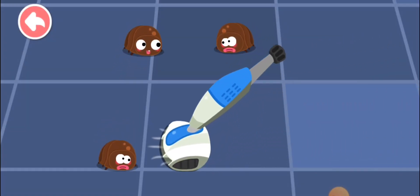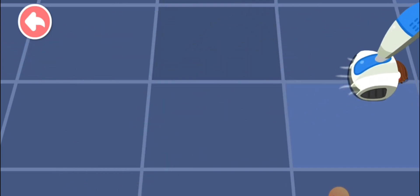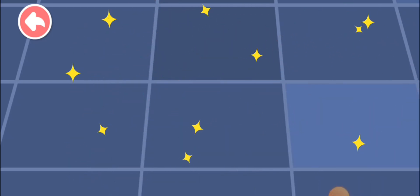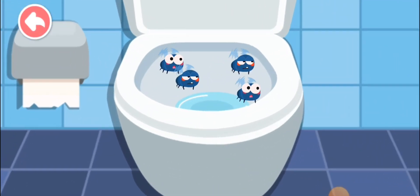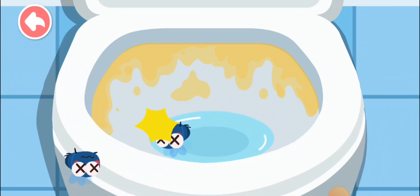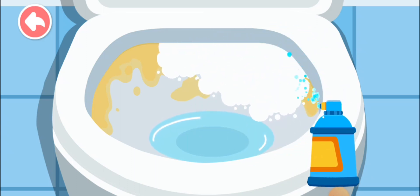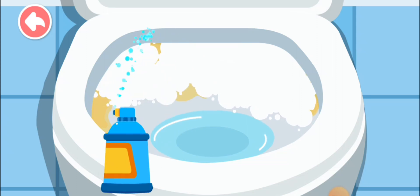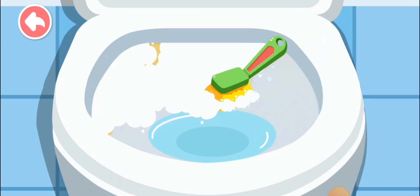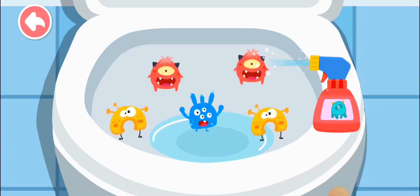Come and vacuum the bugs. Tap on the bug to drive it away. Spray the toilet with a cleaner. Look at the germs. Wipe them out.